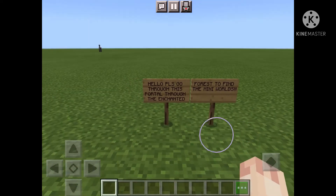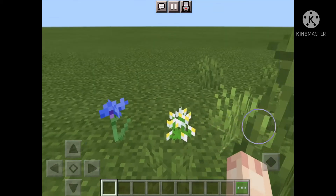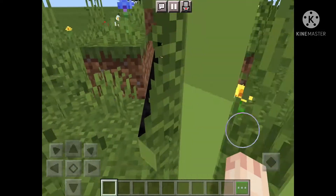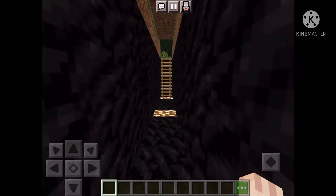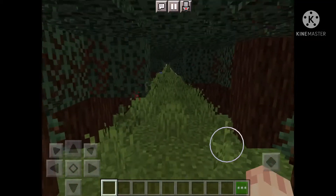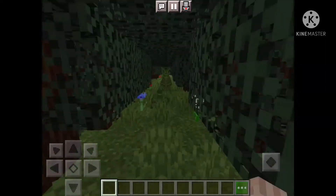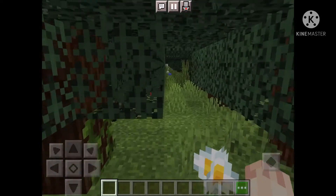After a very long time I finally made it. It says: 'Hello, please go through this portal through the enchanted forest to find the mini worlds.' So where should I go? Let me see — oh, got it finally! This looks nice — glowstone! And don't forget to subscribe to my channel, guys. Oh my gosh, this is an enchanted forest!